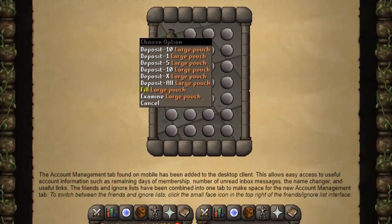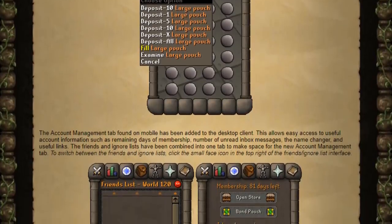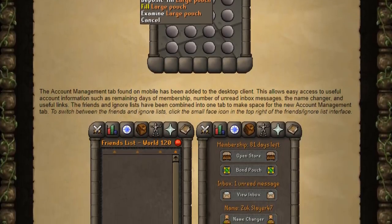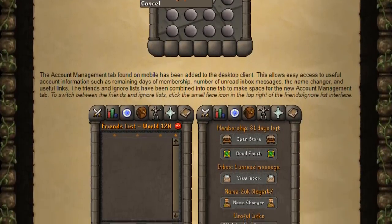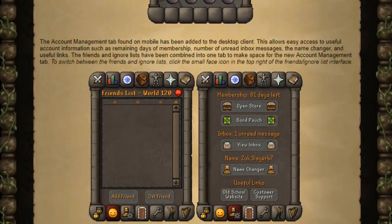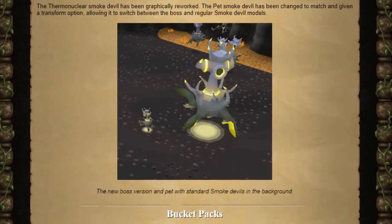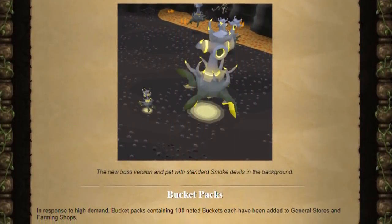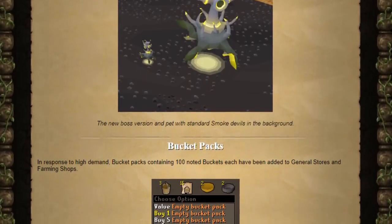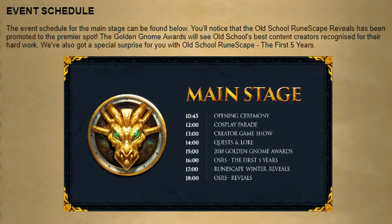You can now fill your rune essence pouches without closing the bank interface, provided you have the essence in your inventory, making runecrafting a little easier. That little red frowny face is gone and now we have the account management tab, where you can see bonds, unread messages, and change your name right in the client, as well as a customer support link. The Thermonuclear Smoke Devil has received a visual redesign, and we also have bucket packs coming into the game — available at any general store — so the great bucket shortage will finally come to an end.